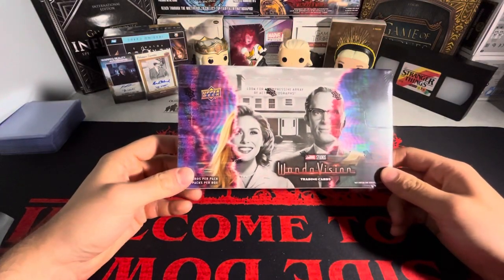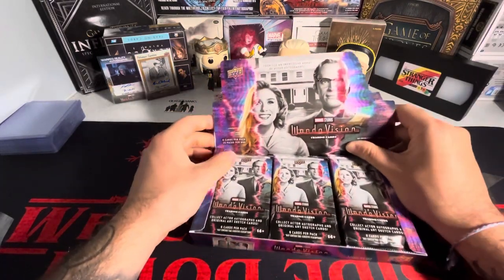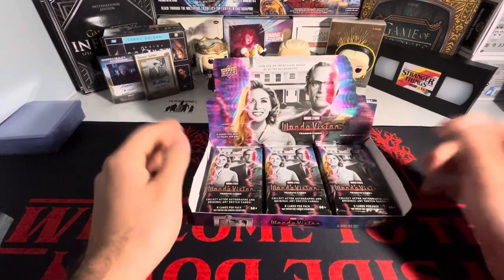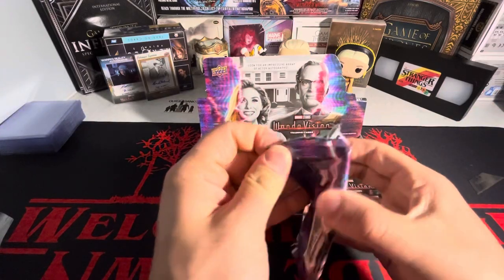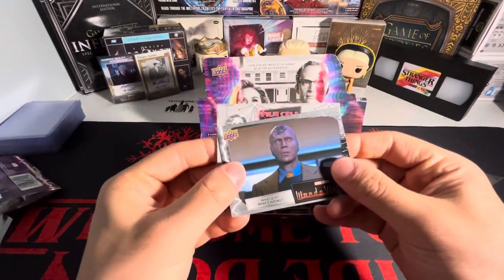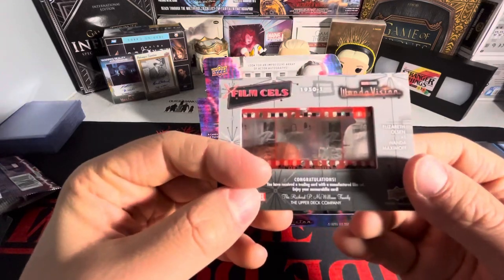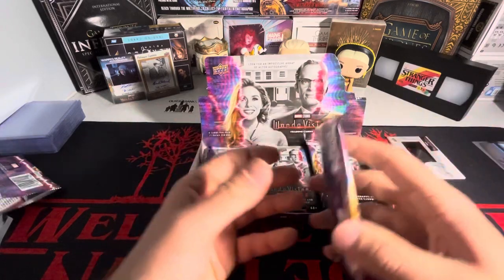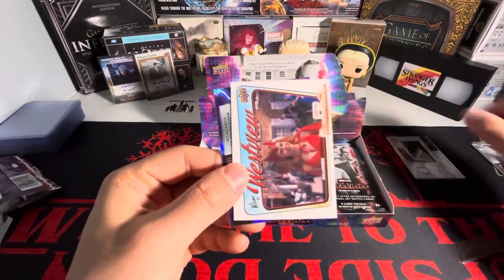Box number 11 of the WandaVision master case, let's get into it. Ladies and gentlemen, we have two boxes left — this one and one more. We already have both of our autographs, so at this point you gotta hope for a dual autograph or maybe a film cell auto. We are starting off with a film cell — we have a Wanda from the 50s. Hoping for a sketch card; those are one every two cases, so maybe we'll have some luck today.